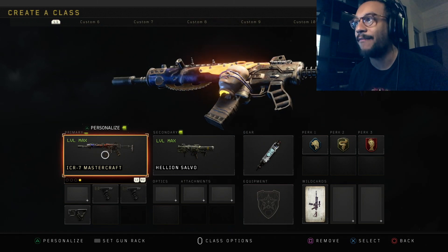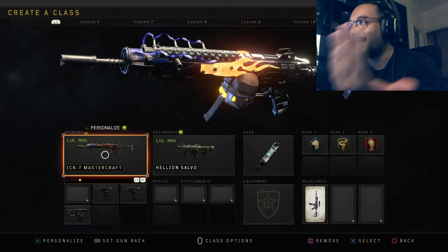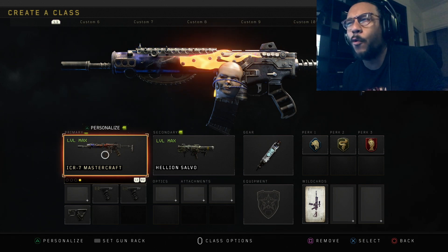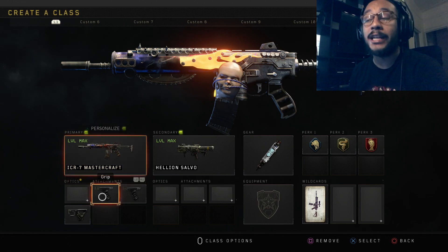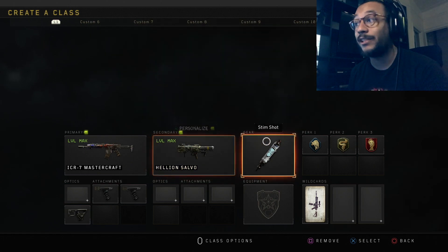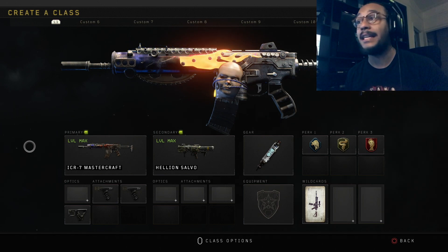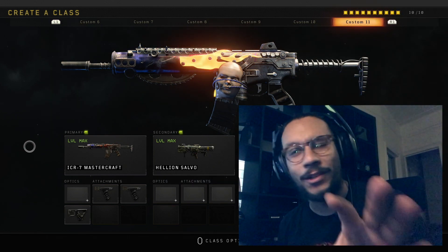Alright, here is the Gearhead Mastercraft camo for the ICR-7. Look at this thing — everything from the glow, the bolts, the doll head, the pistons running in the back. Such a cool Mastercraft camo. Here's the class setup: Grip 1, Grip 2, Quick Draw, Salvo Launcher, Stim Shot, Scavenger, Cold-Blooded, and Dead Silence. That is the best class setup in my opinion — try it out and let me know what you guys think.